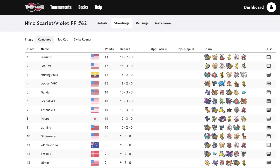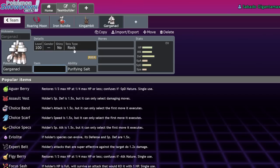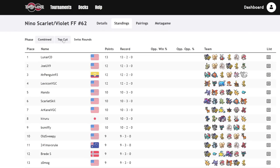Today we're going to talk about the results of FF number 62 — one of the biggest Series 2 tournaments we've had so far. The results of this tournament are going to be more indicative of what we can expect out of Series 2 than the Beanie Brawl, which was just the initial peek at the format. Here we get a better understanding of what's changing, what we can expect going forward, and what the top tiers are.